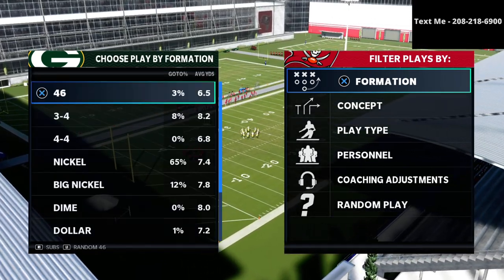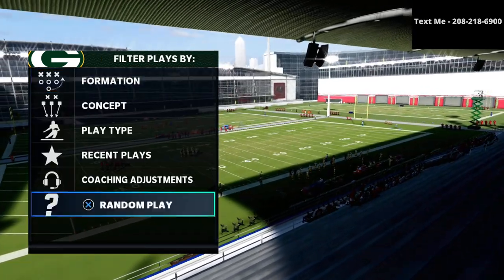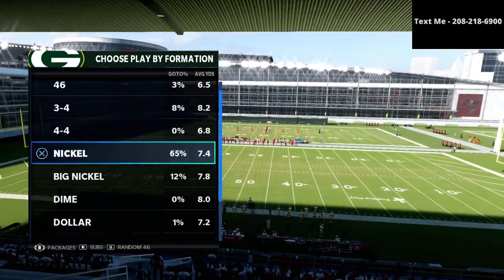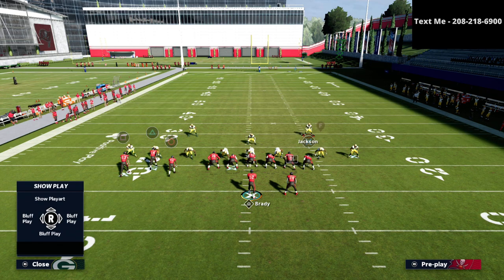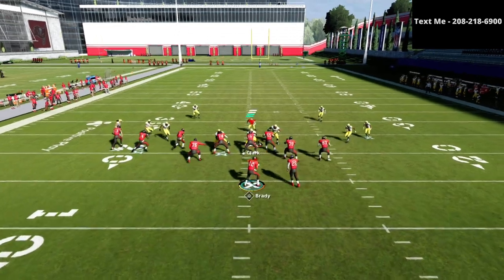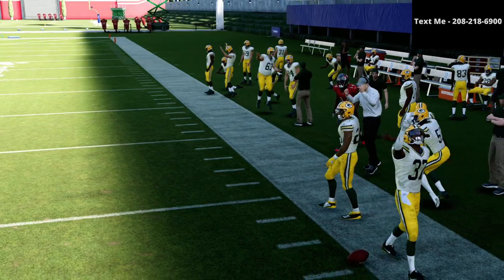Let me come out in bunch tight and show you my coaching adjustments. My flats are on 30, my curl flats are on five, and my hook curls are on five. A 30-yard cloud flat typically does a pretty good job taking away things like crossers, especially with your outside player. As you can see, the cloud flat drifts and drifts right into the pocket — if you try to throw into that, it's going to be picked off.